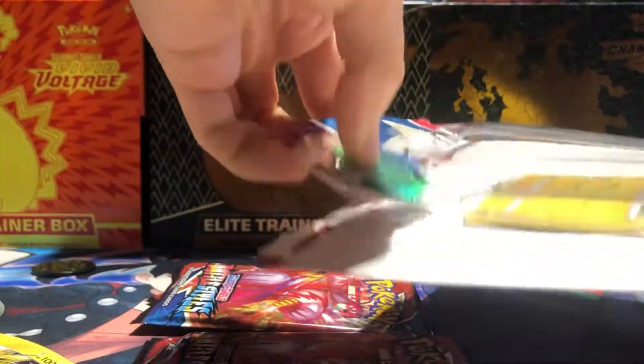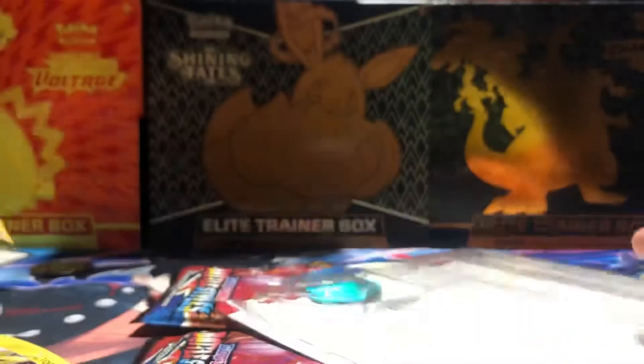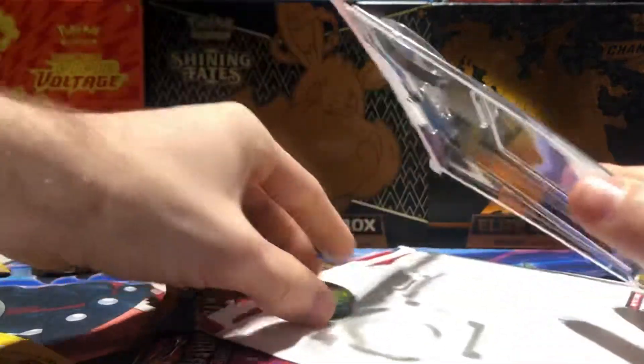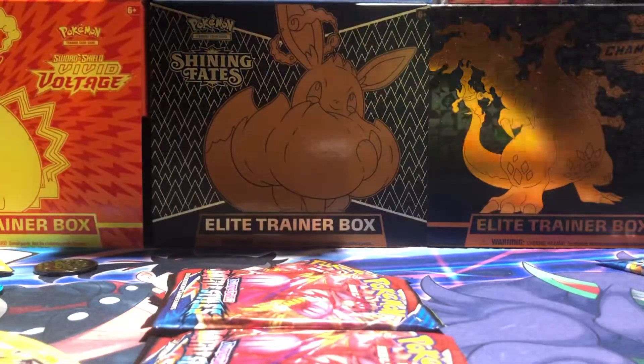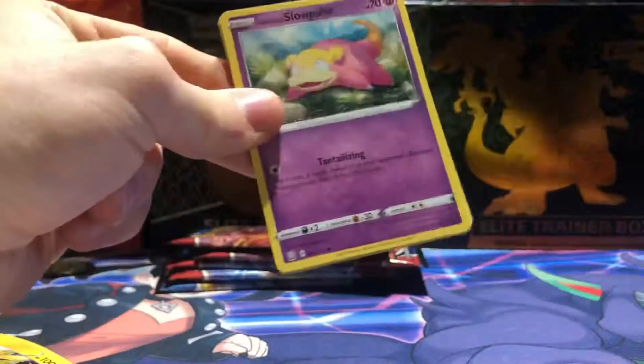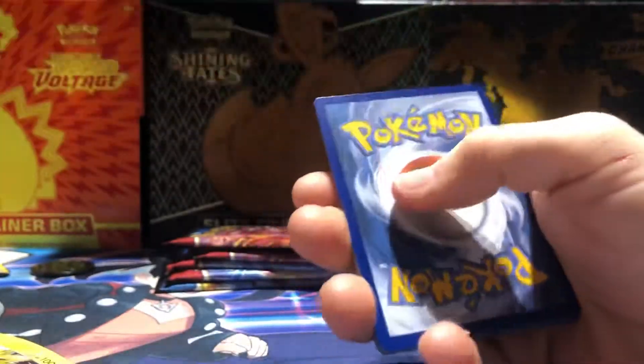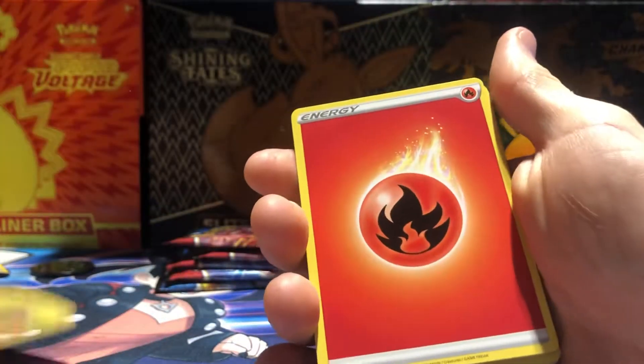Today we're going for those Urshifu and our Tyranitar cards, so let's get all this extra stuff out of the way and crack into these packs. Starting off with the Urshifu pack — I can't remember if that's Single Strike or Rapid, but the Slowpoke looks cool. We got a white code, so hopefully that's a good sign. Let's see if we can get a V-MAX.